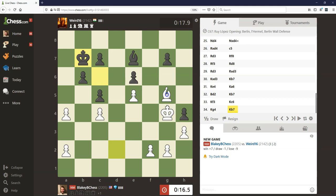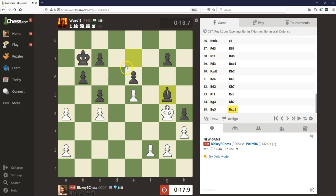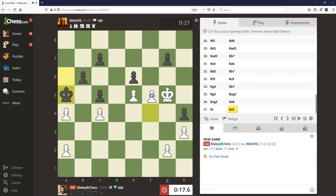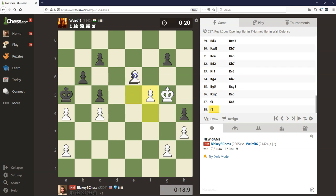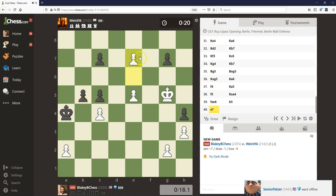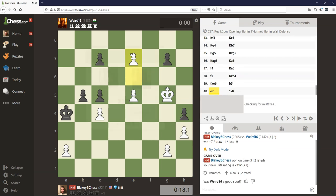I think we can even play Bishop g5 at this point — your bishop just can't do anything. Now just f4, f5 wins, I think. f4, f5, and that should be that. Yeah, this pawn is just going to queen. That should be game over — eight seconds, seven. Will they lose on time? Will they resign? Loss on time. All right.